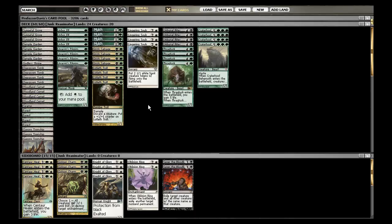The interesting thing is it is almost identical. The only real difference is Lotleth Troll, Arbor Elf, and Grisly Salvage. Those are the only three new cards.